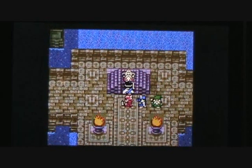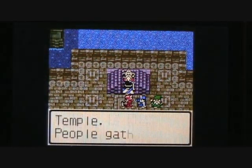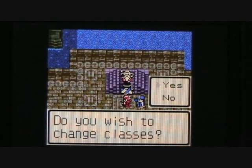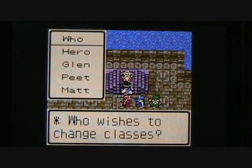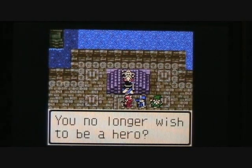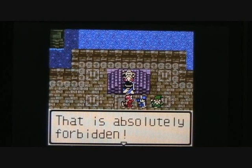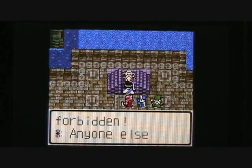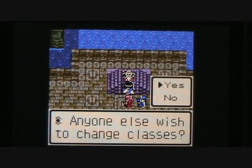Let's see if we can change our class here. Let's talk to this old man. 'This is Dharma Temple — people gather here to switch classes. Do you wish to change your class?' Yes, I do. 'Who wishes to change classes?' Hero does. 'Fool! You no longer wish to be a hero? That is absolutely forbidden!' I guess Hero is pretty stupid there for not wanting to be the hero anymore.